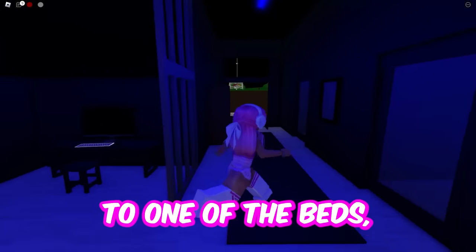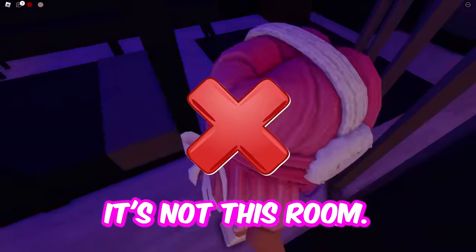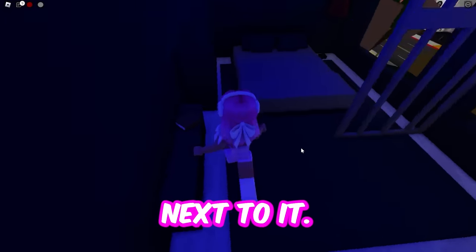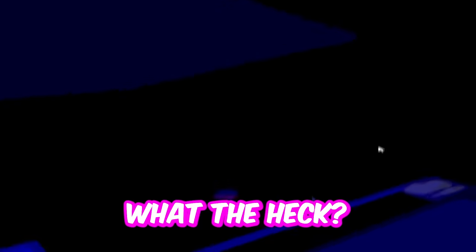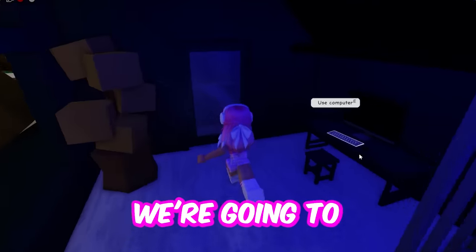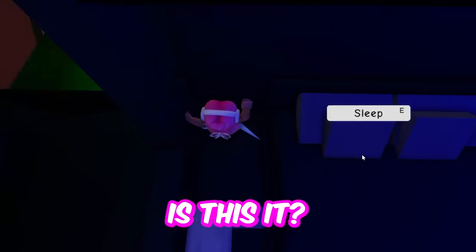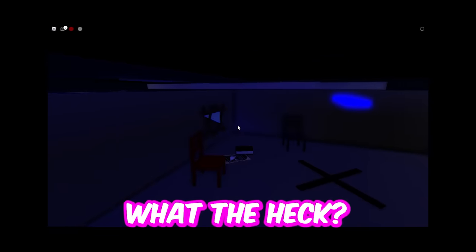It's going to be next to one of the beds. We're just going to find a room with a bed and there should be a secret room next to it. It's not this room. Let's try the room next to it — is there a secret room in this bed? That's not it. On this side — no. There's only one other room. Is this it? I'm actually in a room. Oh my goodness — there's a ghost in here! What the heck?